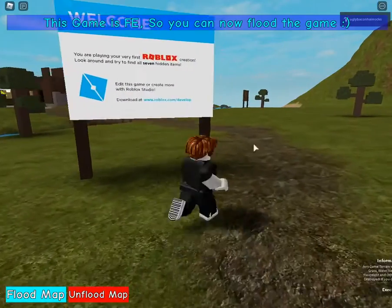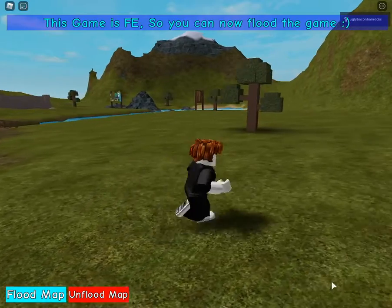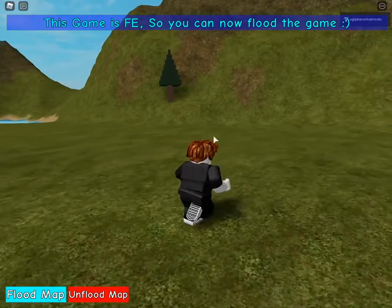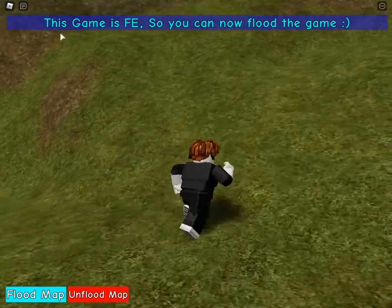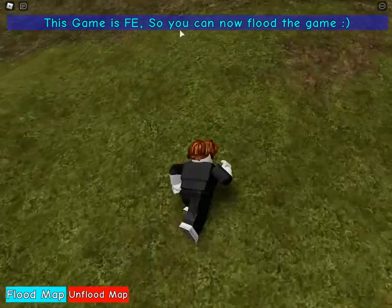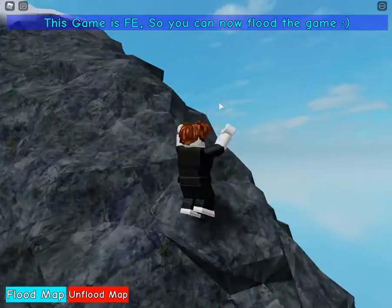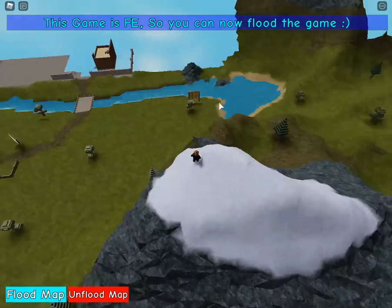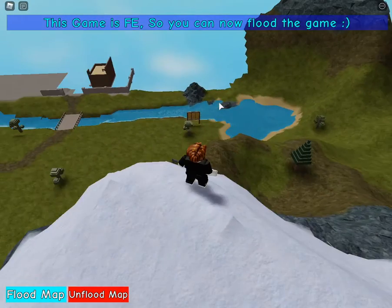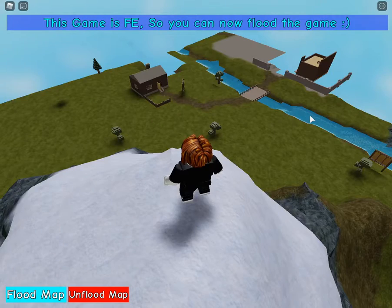Right now, if it is detecting my exploit and then detects some random unknown exploit, it's automatically not going to execute. If it's FE, it's going to say 'this game is FE, now you can flood the game.' But if it's not FE, it's going to say 'the game is not FE, consider using another script.' If the game is not FE, it's only going to be visible to you. If the game is FE, it's going to work. You can see we already got a flood here - that's perfect.